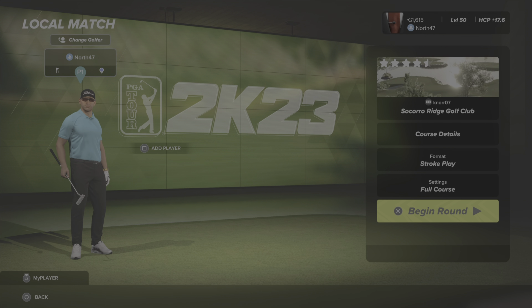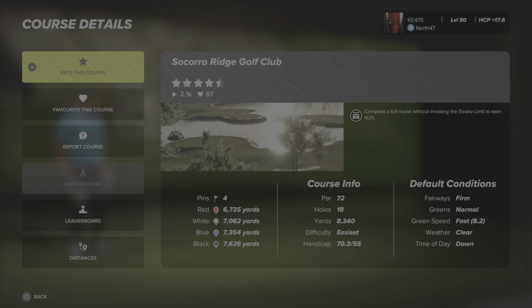Taking a look at our course conditions — as we play all reviews on default — we have firm fairways, normal greens, and fast green speeds. Weather is clear, time of day is dawn. It's a par 72 and we are playing from the tips, the black tees, at 7,626 yards. We've got four pin locations and we're playing from pin set one. It already has just over two thousand plays and four and a half stars in-game, with 67 likes — very good feedback so far.